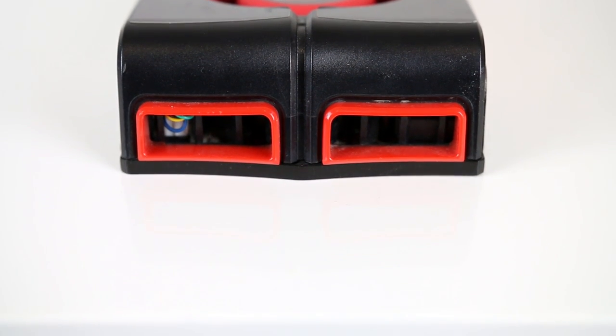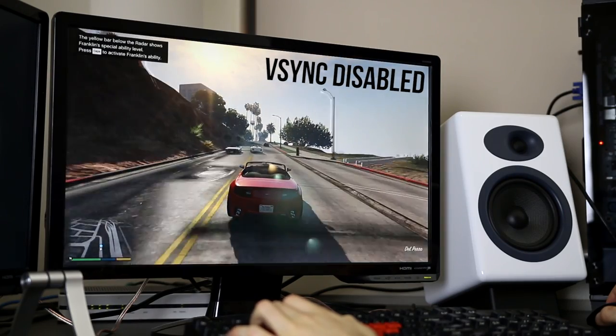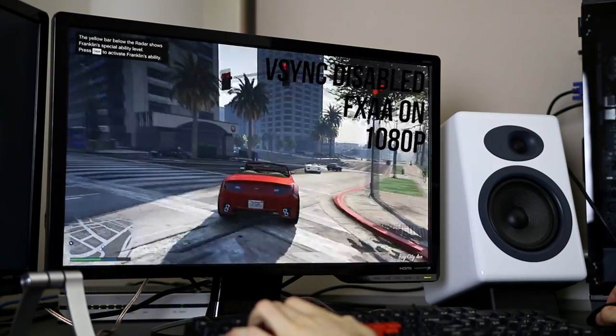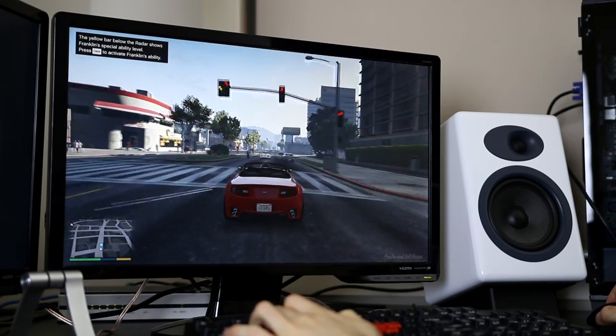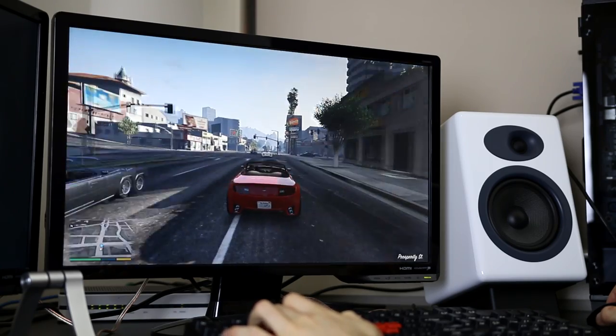Alright, let's get into our benchmarks. In GTA 5 I've disabled VSync and ran my test with FXAA on at a 1080p resolution using DirectX 11. With these settings I was able to get an average of 56 frames per second. I usually run with MSAA set to 8, however with those settings I was getting 1 frame per second, so yeah, probably leave that one off. Regardless, it still looks pretty decent and was actually playable.